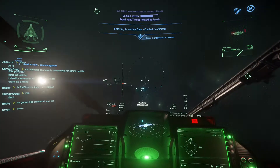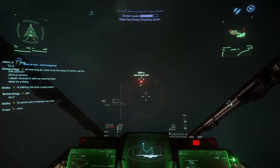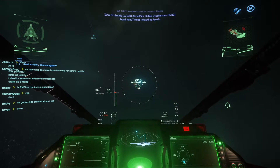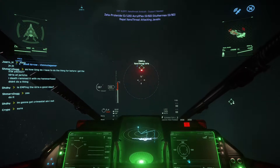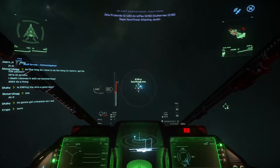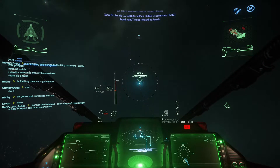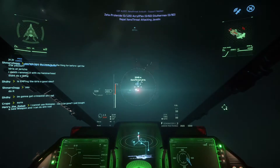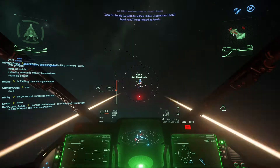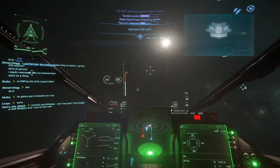You can get the red paint pack for around 13 UK pounds for both the Freelancer and Nomad paints. If you want them separately, the Freelancer is about 8 pounds and the Nomad is 6 pounds 72. Also on sale you can buy the Nomad, the Freelancer, the Freelancer DUR, the Freelancer MAX and the Freelancer MIS all with the nice red paint. They've also got - just because they're kind of red - the Origin M50, the Drake Caterpillar and the Carrack as well.